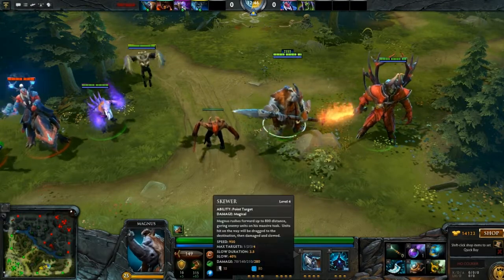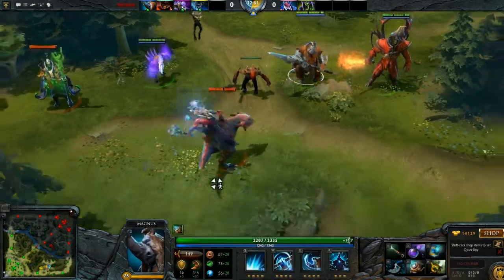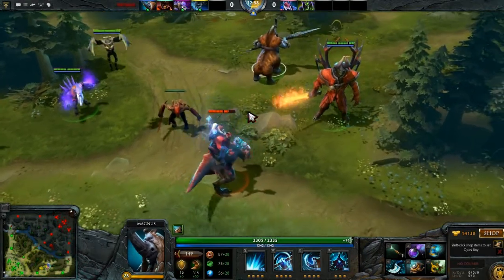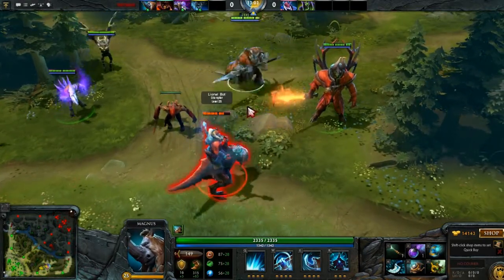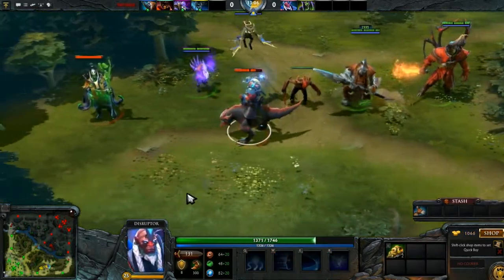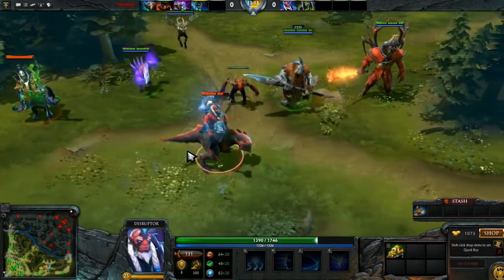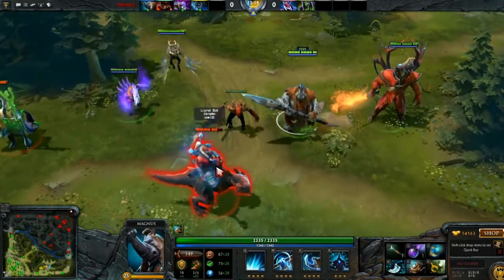He's also had his skewer reworked. As you noticed, Disruptor couldn't attack him and couldn't cast Glimpse until the charge was over — that's a recent change. It used to be that you would be able to interfere with the charge or his skewer depending on stuff. Just his model and skewer working a little differently.